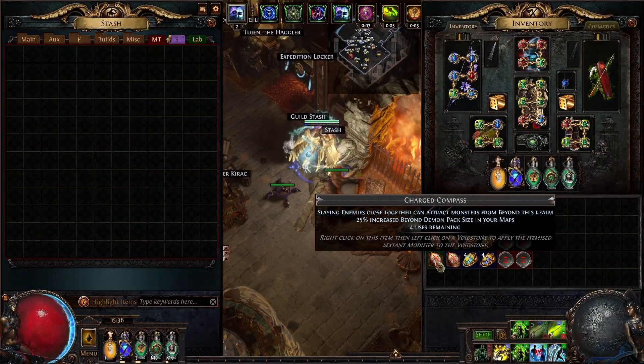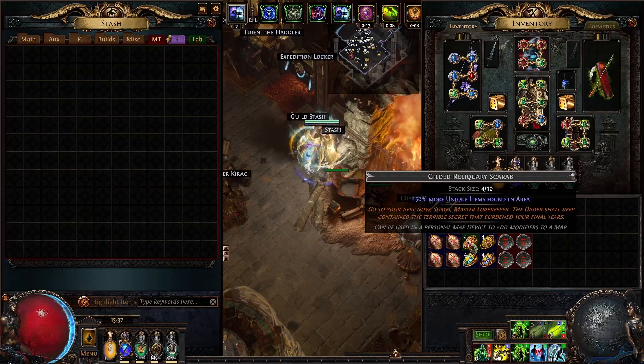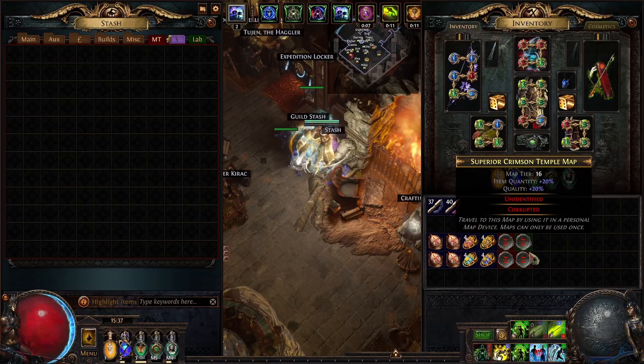My sections were pack size and unidentified maps, Beyond, enraged strongboxes and additional strongboxes. My scarabs were gilded reliquary, divination, ambush and cartography, and I ran unidentified maps.